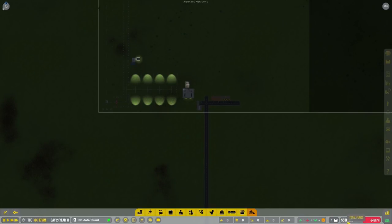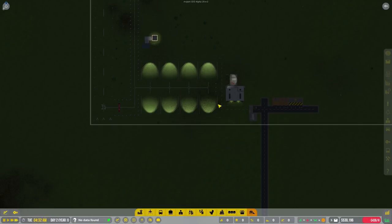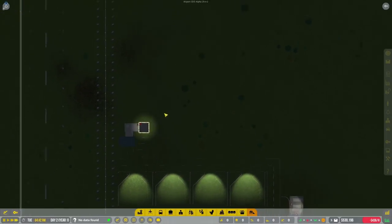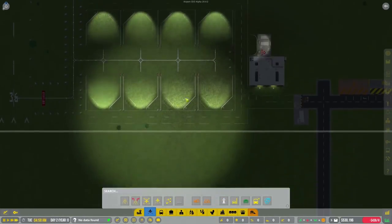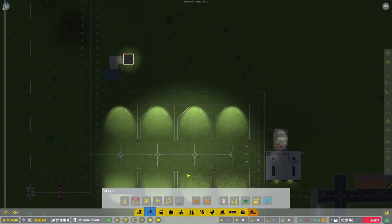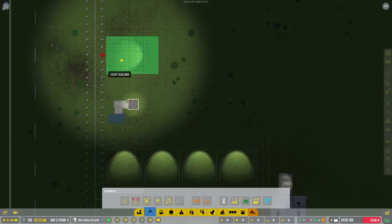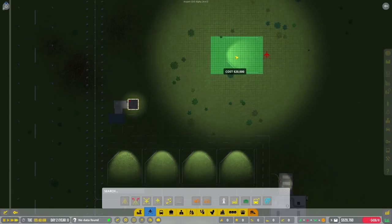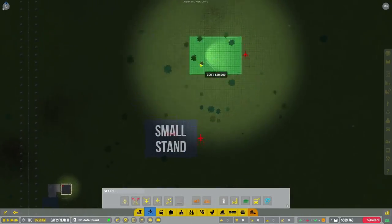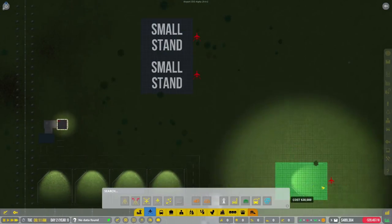Let's get started on our terminal. We're not profitable yet which means we're probably going to run into problems while building since we won't have enough money, but we can at least try. It's going to be a really small terminal at the start and then we'll eventually make it bigger. Our general aviation stands will continue providing a small amount of money over time. We're going to create a couple of other stands for the terminal - one, two, three, four. We'll start with two. These are the wrong way - nope, nope, nope.